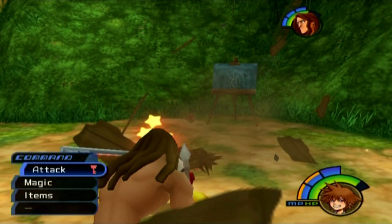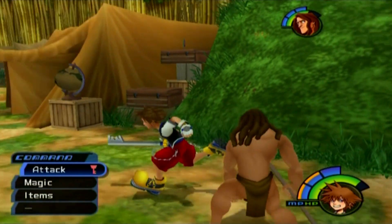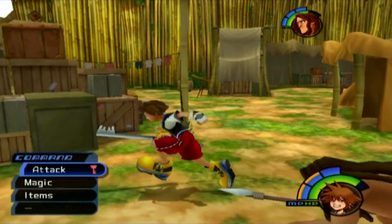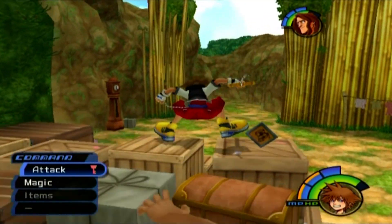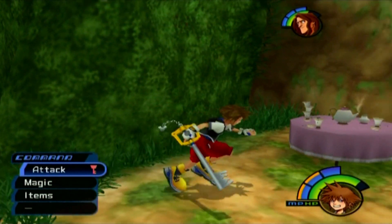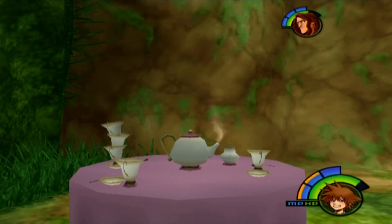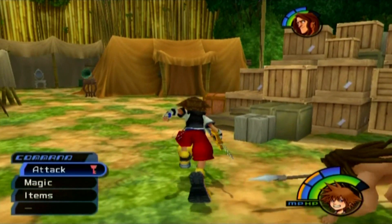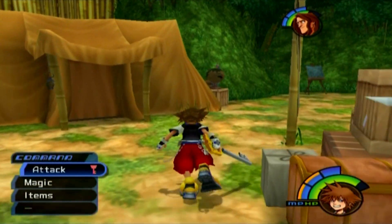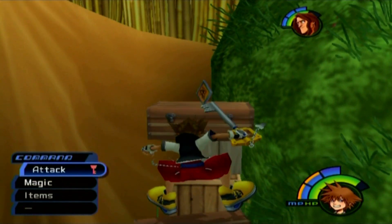We're gonna be picking up those slides here. Let's take a little cameo look right here — see that? That is Mrs. Potts from Beauty and the Beast. I like how she made a cameo in the Tarzan movie itself, and then they just brought that over to this game as well. That's actually a nice little attention to detail.